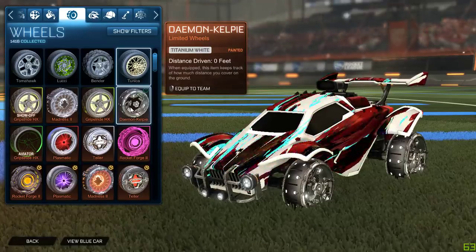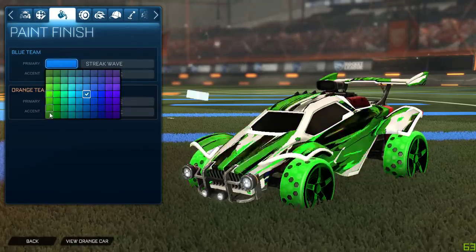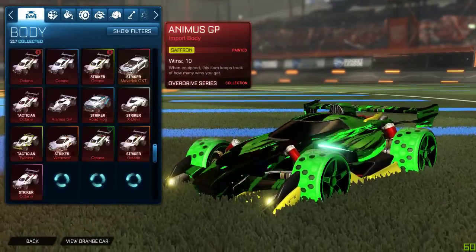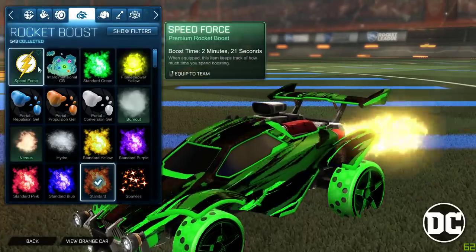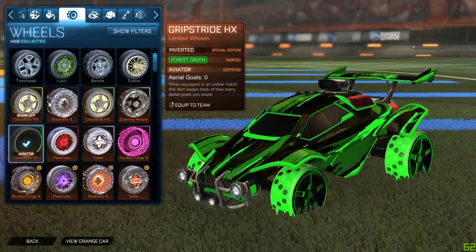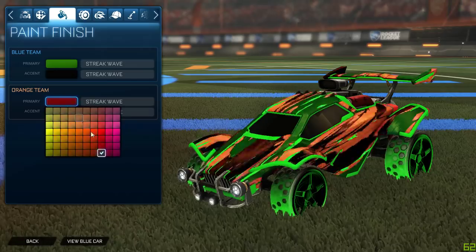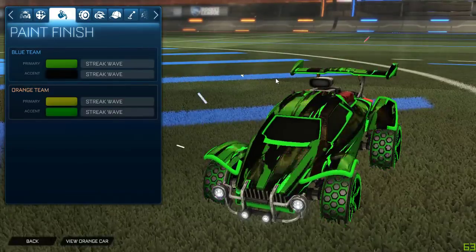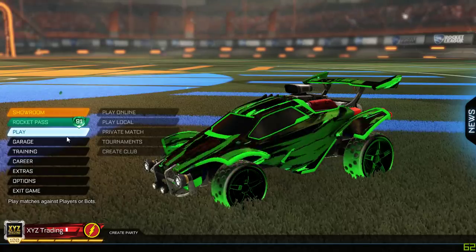Oh jeez, the Titanium White Daemons as well! Okay, my car is kind of meh right now, let's change up the colors. Let's make it dark — ooh, I like that. Do I have a Green Octane to match it? I do! I'm liking the Forest Green look to this car. Now I just gotta change up the colors. Let's maybe make it a darker green. This car looks so good! Let's buy some more tiers — we got 180 people watching right now, yo, smash that like button!